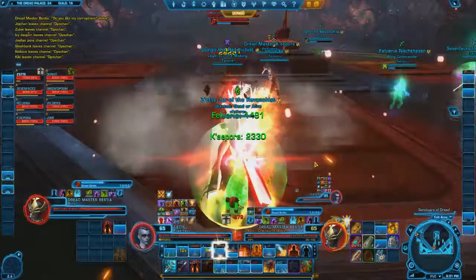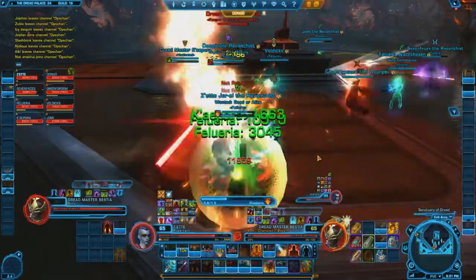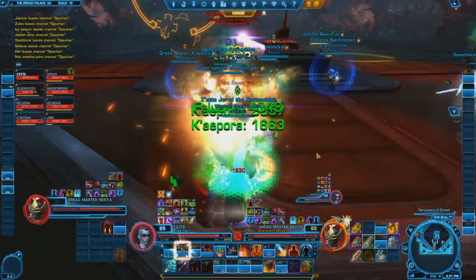Bestia casts Dread Strike. After the cast, you will start receiving stacks. Sins can either use Force Shroud during the end of the cast to avoid getting stacks, or stealth out and immediately taunt her to interrupt the cast. Other tanks will need to swap. I like to swap at 1 stack but you can hold off until you reach about 4-5 stacks. The timing of when Bestia recasts Dread Strike is at about 8 stacks. The more stacks you have the more difficult healing will be, so keep them as low as possible.